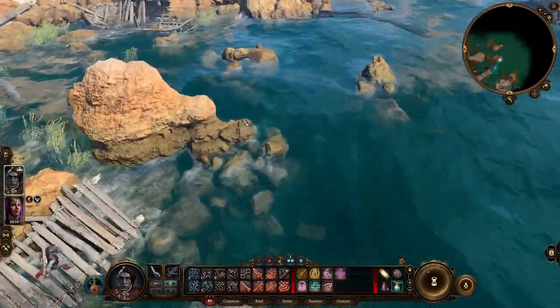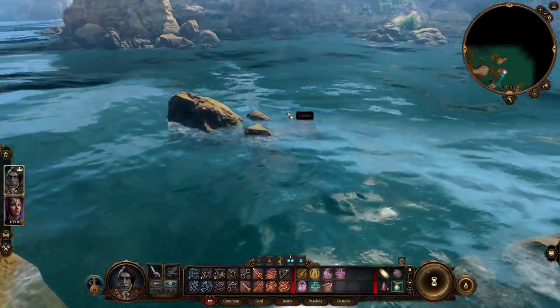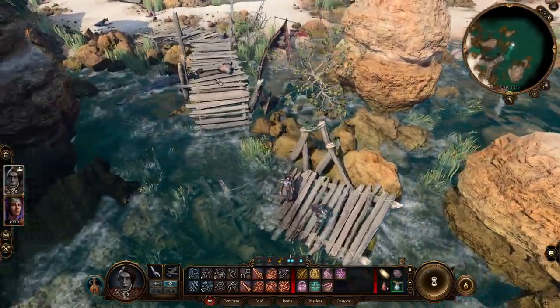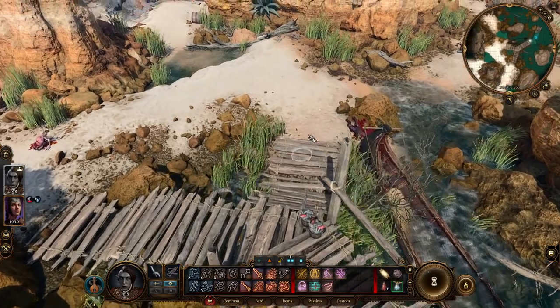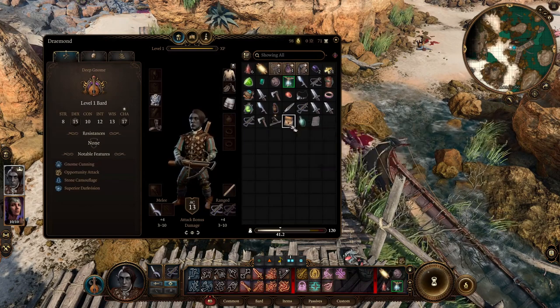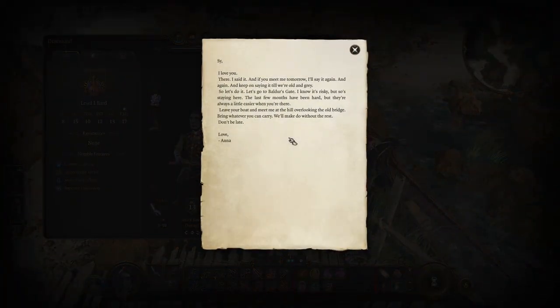Looks like we can get all the way over here, and it just gives us an overview of what's out there. Nothing too crazy though. I wanted to read that letter. 'Love you there, I said it. And if you meet me tomorrow, I'll say it again and again. Let's go to Baldur's Gate. I know it's risky, but staying here — the last few months have been hard. They're always a little easier when you're there. Leave your boat and meet me at the hill overlooking the old bridge. Bring whatever you can carry.'